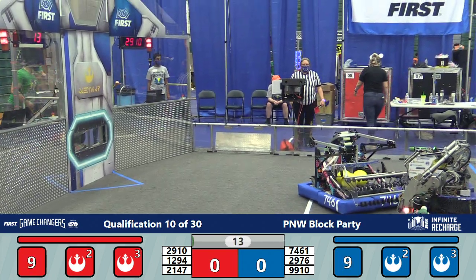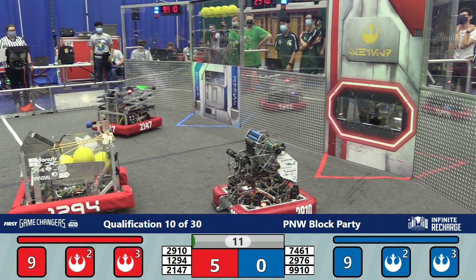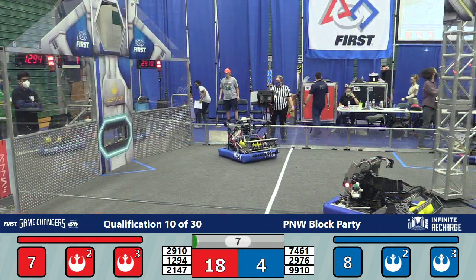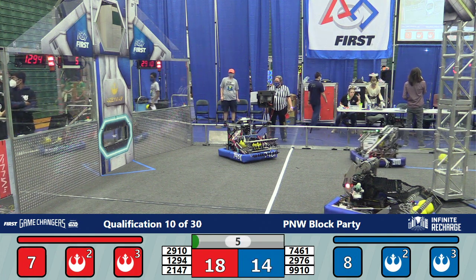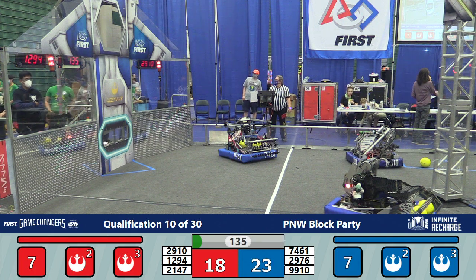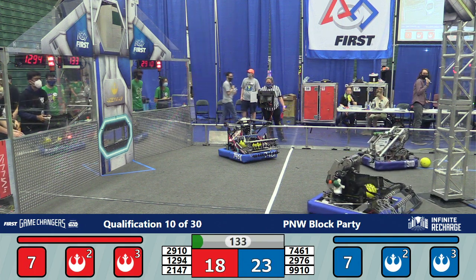Qualification match 10 is the battle for home court as the two Jack in the Bot teams face off to see which one is the real Jack in the Bot drive team. Autonomous score favors red slightly — just kidding, off to blue it goes. Autonomous comes to a close, 23-18 favoring blue.